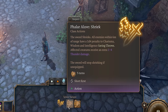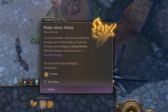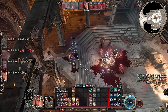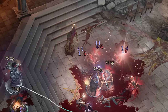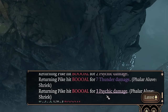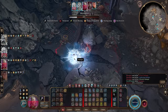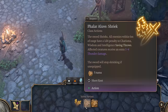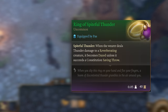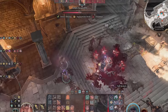Shriek causes all enemies within 6 meters to have a 1d4 penalty to charisma, wisdom, and intelligence saving throws, and receive an extra 1d4 thunder damage. This 1d4 thunder damage is added to each source of damage, meaning builds that release a flurry of attacks — like Magic Missile, Scorching Ray, a thrower who throws 6 times a turn, or a dual hand crossbow Gloomstalker who attacks 6+ times per turn — can make Falar Aluv provide an absolutely massive amount of bonus damage for your entire party. This thunder damage even synergizes with items like the Ring of Spiteful Thunder, causing daze to creatures that are already reverberating.